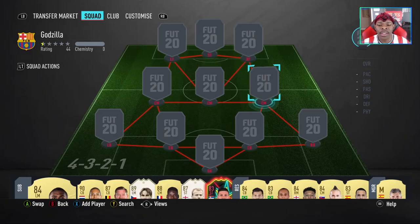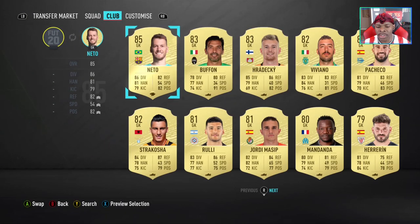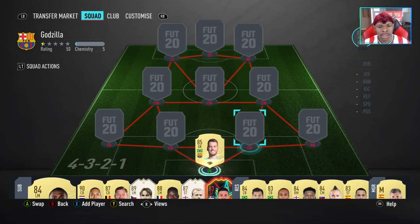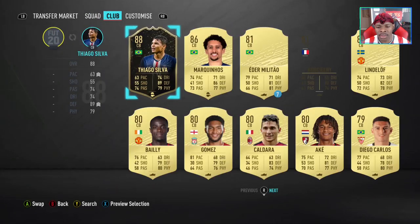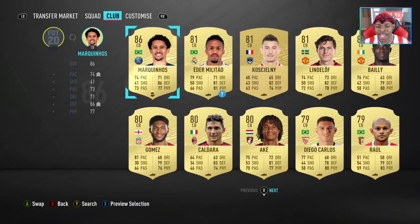So we're gonna get started on the defense — Brazilian Triangle. Goalkeeper: Neto, Cat Chemistry. Thiago Silva: Shadow. Marquinhos: Shadow.